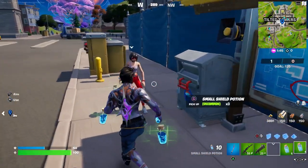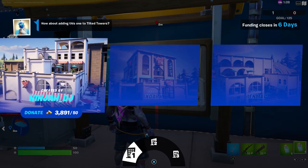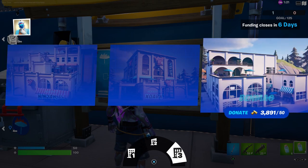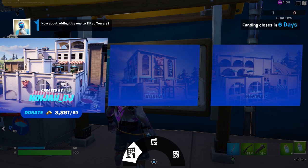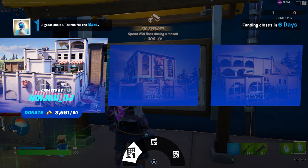It looks like you can only donate a few times per match. You get three different options: the ninja one, the X-Dark, or the Ben Mac. This one looks like it has a wide open area on top — I don't know if I like that. That one's not bad. I think I like this one best because it's got a multi-dimensional platform. Let's take it.